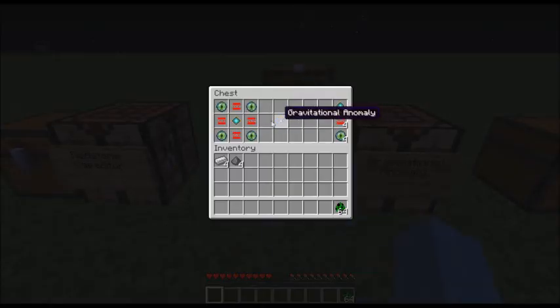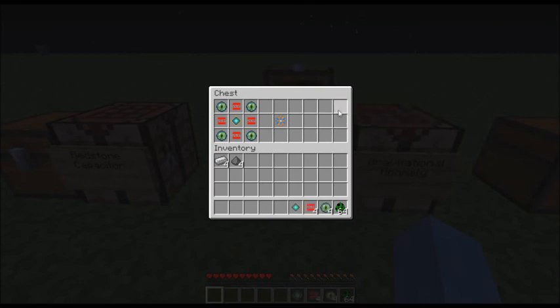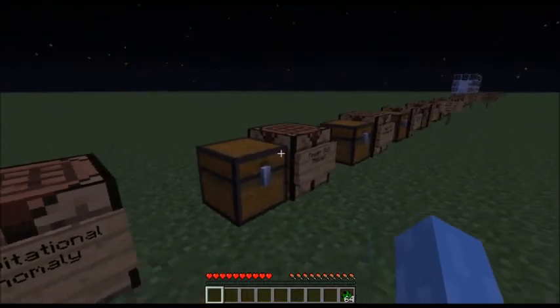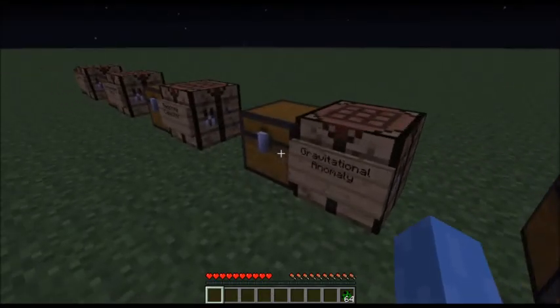A gravitational anomaly is made with four eye of ender, four redstone capacitors, and a power core. That makes a gravitational anomaly, which by the way is referred to on the page as a gravity disruptor.